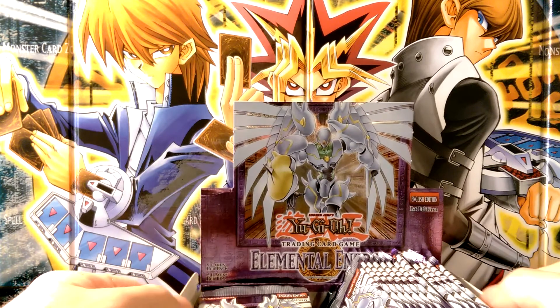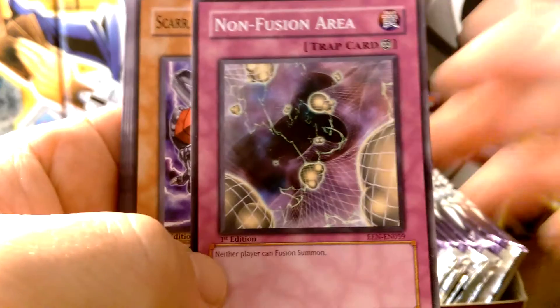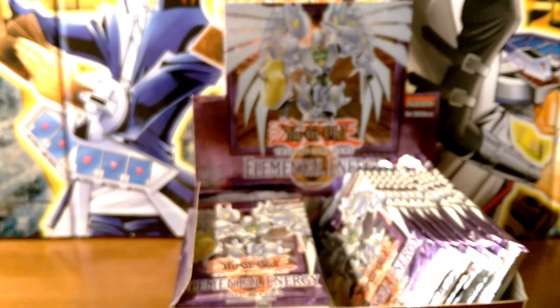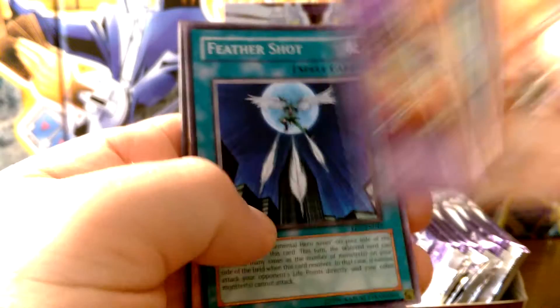Let me move this down a little bit. First pack — see if we can get that guy on the cover. To start with we have Non-Fusion Area. Foxy get on, silver. Second pack: Familiar Possessed, Infernal Incinerator, Feather Shot.